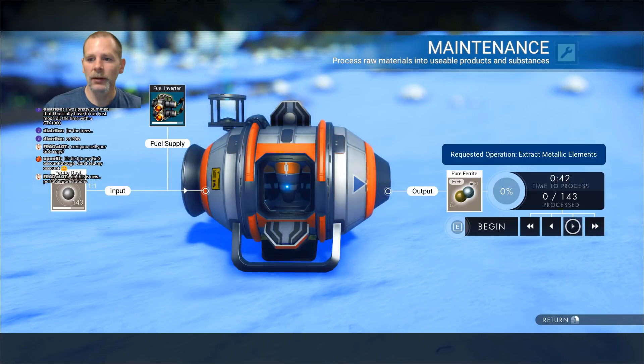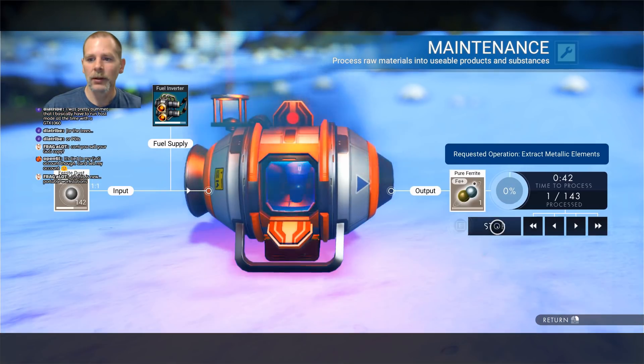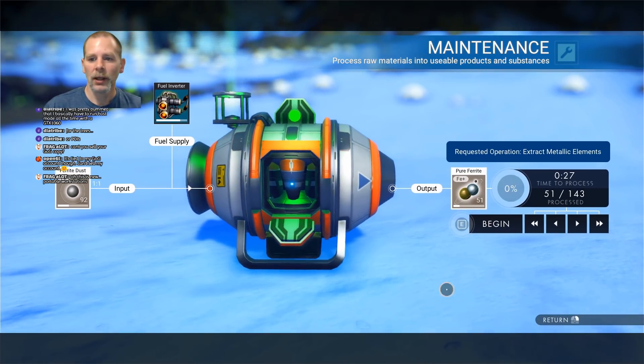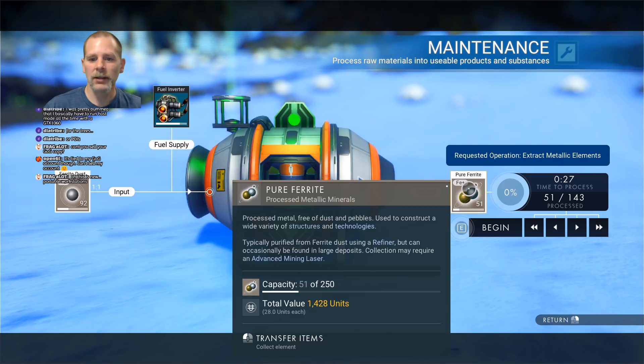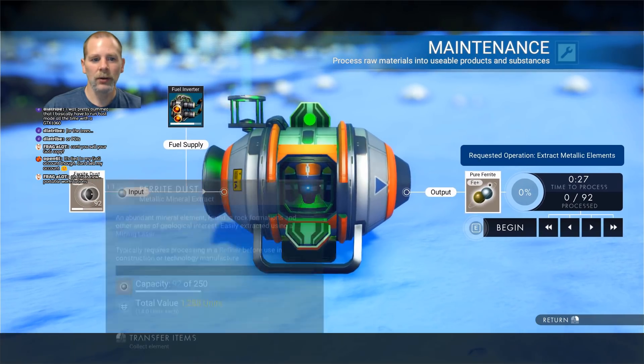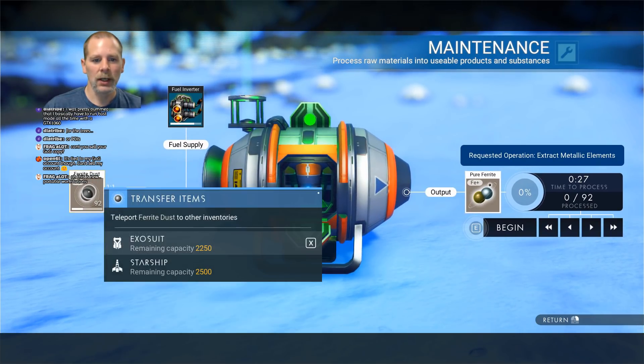How much do we need — 50? I think we need 50 pure ferrite, so we're just going to make that much. I bought it on Good Old Games too. So we're going to take this out — transfer items to exosuit. There we go. We're going to transfer items to exosuit.